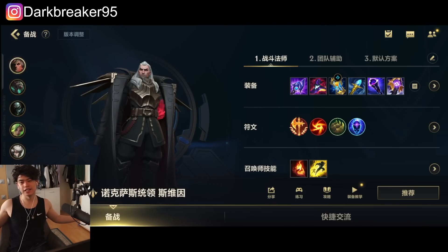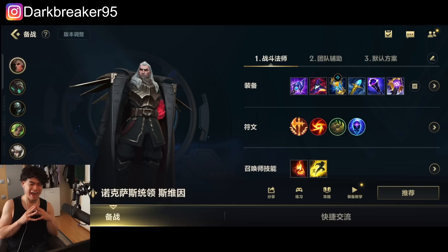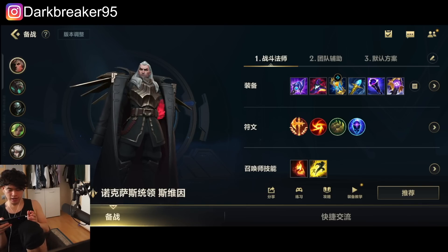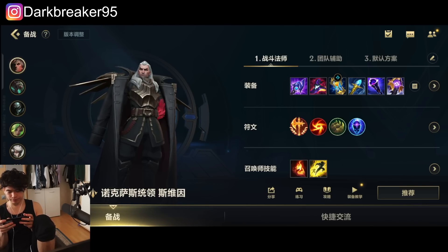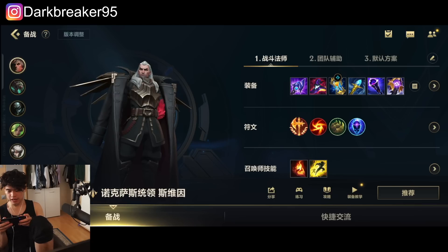Hey, what's up guys, DarkBreaker here. In today's video we are going to play the new champion Swain with a heavy poke build. If you guys are interested to see how good Swain can be as a poking mage in the mid lane, I'm experimenting with the build. We're gonna make Luden's Echo our core item. Make sure to leave a like and subscribe if you want to see how good Swain is in the mid lane.